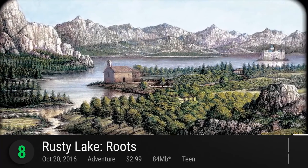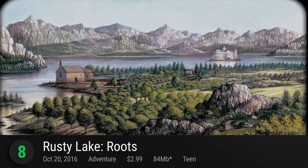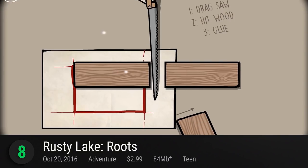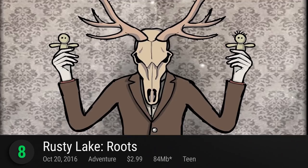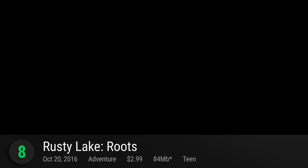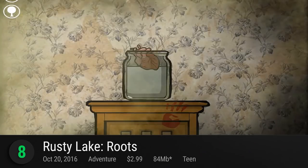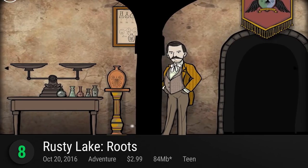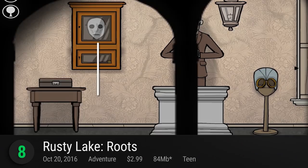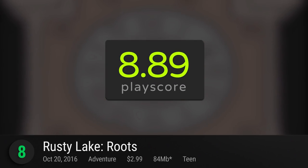A spine-tingling trip through memory lane, at number 8 it's Rusty Lake Roots. From the creators of the Cube Escape series, this psychological point-and-click horror game lets you build your own family tree. Expand your bloodline by unlocking portraits in the tree of life. Weave through each of their characters' lives as you experience their history in the game's unique storylines. It has a PlayScore of 8.89.